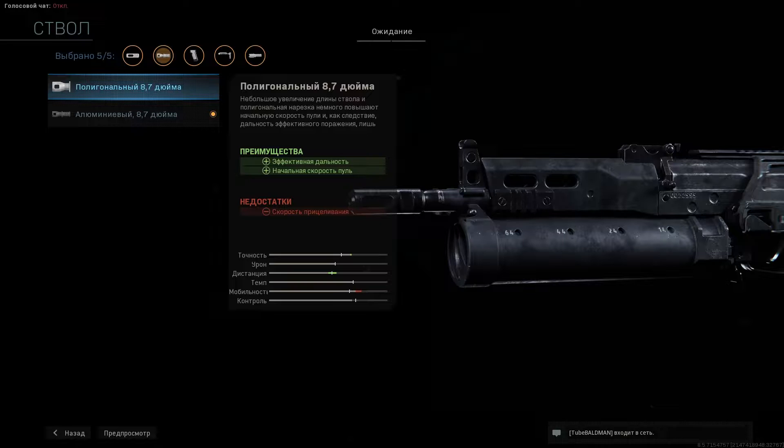В разделе ствол используем второй вариант для скорости прицеливания. Также подмечу, что первый ствол отвечает за дистанцию эффективного огня, но видимо что-то пошло не так — в общем, модуль не работает от слова совсем.